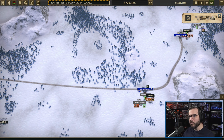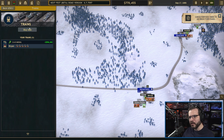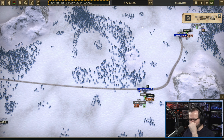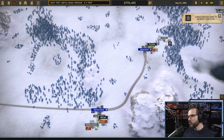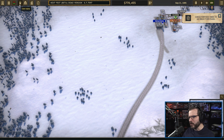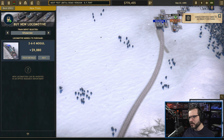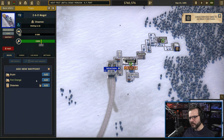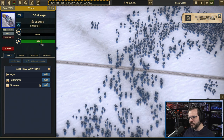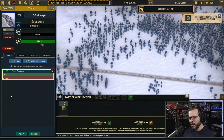We want to go ahead and get another train. Let's buy a new Mogul. We go to the train depot — train depots are different from train stations. There is only one train depot at the moment here in Shawnee, which is fine. We don't need a second train depot just to get another train.